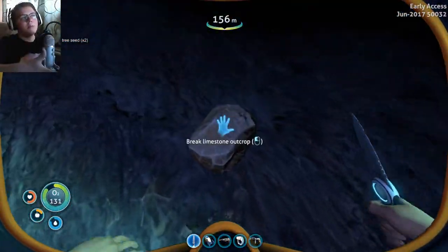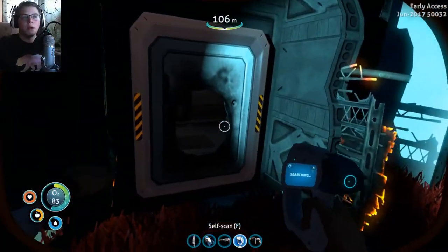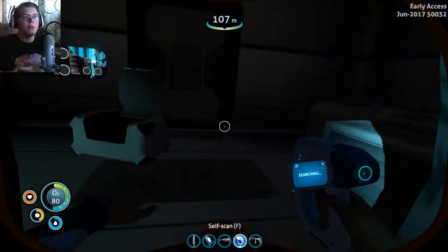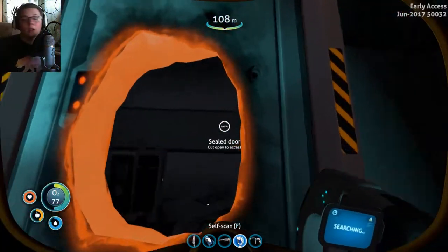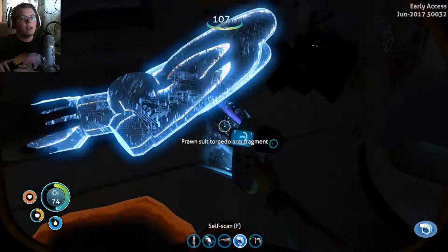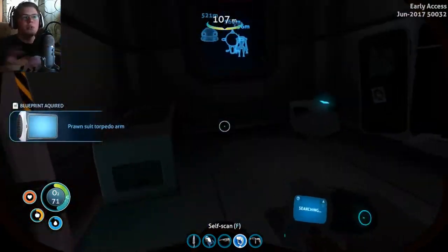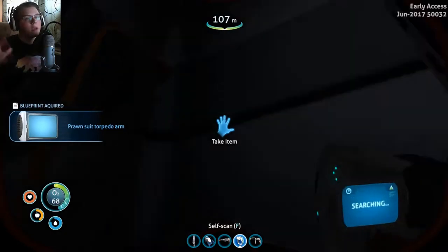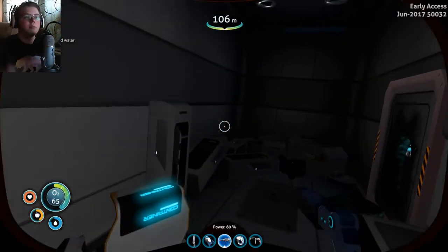You can see I grabbed the membrane tree seed — this is one of the items. We're going to go grab some of the ones later, but we're also going to do some exploring and a lot of work with the prawn specifically for the arms. Here you can see the torpedo arm. We're also going to get the grappling arm — the two main arms you really need for the prawn suit.